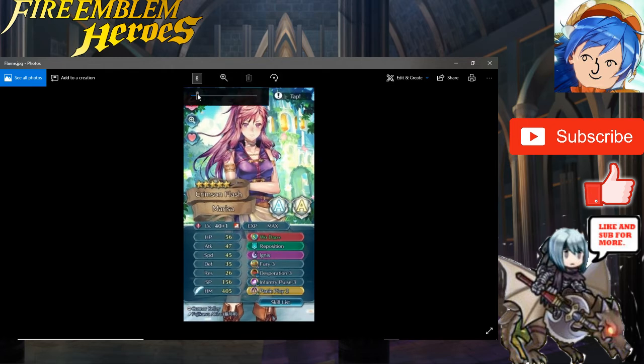Next we've got Flame — thank you Flame, I know you like watching my streams. I can see you're in the middle of summoner supporting your Marissa — elevated double A ranks, level 40 plus one. She has 40 HP, 56 attack, 47 speed, 35 defense, and 26 res. Looks like you're still building — you have Wo Dao Plus speed, Healing, Ignis, Fury 3, Desperation 3, Infiltrate Pulse 3, and Panic 2. This is actually another monster right here.